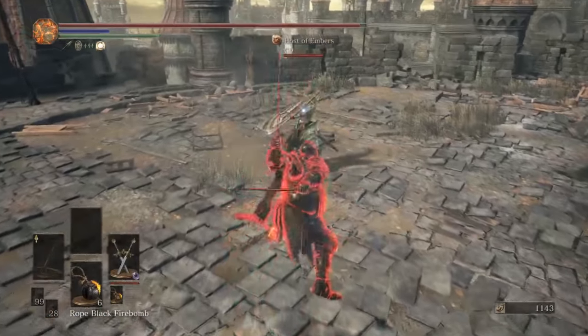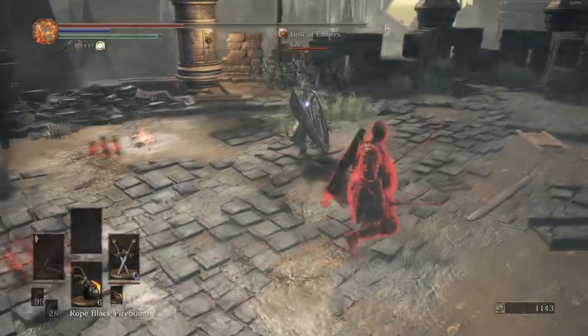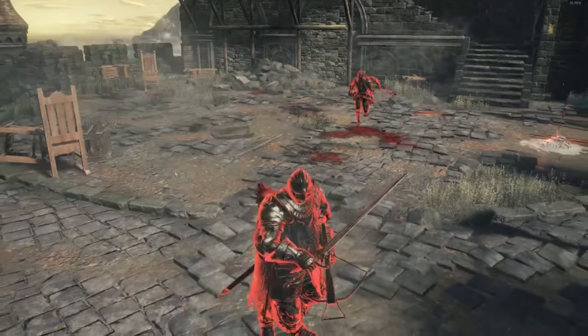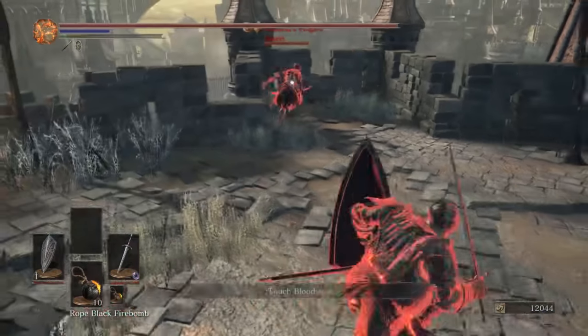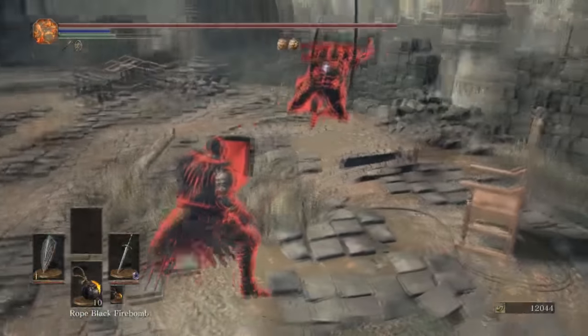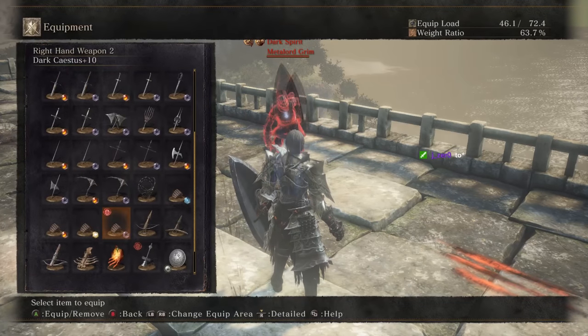The best thing to do against crossbow is to hold up a shield - tape your L1 button down. Valorheart gets hard-countered by crossbows if you know the timing. What Gabby recommends is running up with an Onikiri and Ubadachi and just throwing the weapon art out as randomly as possible. But beyond the Ring Knight Straight Sword weapon art, Onikiri weapon art, and some charge weapon arts, there's not much you can do against the crossbow - except another crossbow.